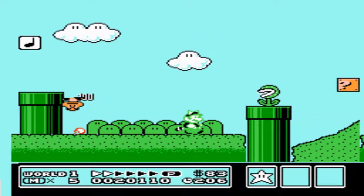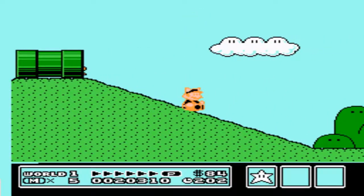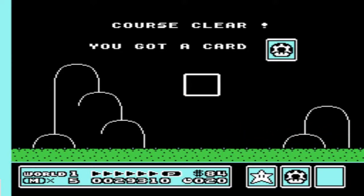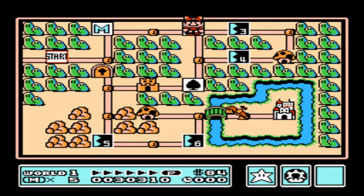Now we have the Star Man, which makes you invincible — everybody who's played Mario knows that. We continue out of the round. I'm going for a mushroom. I've already messed up collecting three in a row, but don't worry, you can still get an extra life.